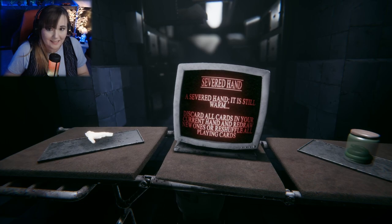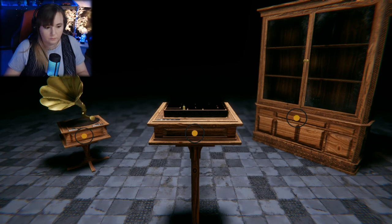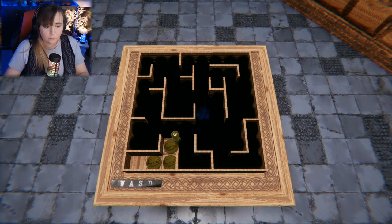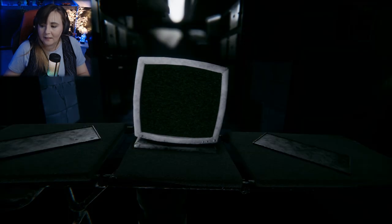Severed hand — it's still warm. Discard all cards in your current hand and redraw new ones, or reshuffle all playing cards. A garden snake whose aroma is that of flowers and vinegar — reveal all cards in the enemy's hand. Oh, my camera hates this one too. Another item — that's surprising. What's the blue for? Pocket knife — a well-aged pocket knife, its blade more blunt than sharp, reveal an enemy card. I'm gonna go with that again because it reveals all the cards.